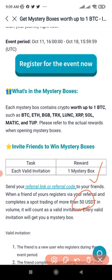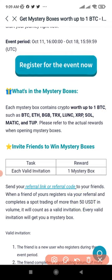When you make a deposit, you get one mystery box. That one mystery box is worth up to one BTC, depending on how lucky you are. When you open the mystery box, inside you'll find either BTC, Ethereum, BGB, or any of these tokens. Whatever the value of that token is, it is 100% your money.